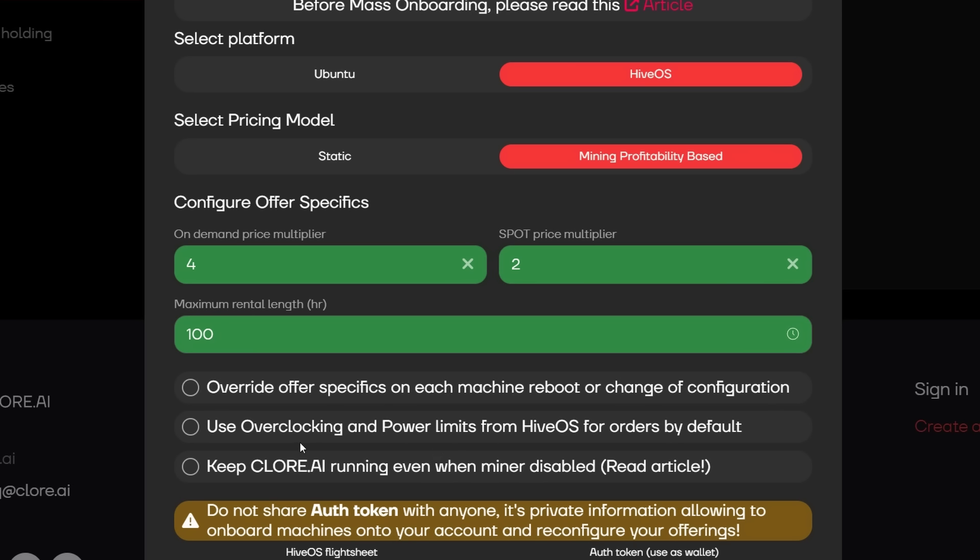The second option is Use Overclocking and Power Limits from HiveOS for Orders by Default. This keeps your overclock settings from HiveOS on your GPUs. If you don't use this, people renting your hardware could max out your power — full TDP — potentially blowing breakers, power supplies, and everything, depending on how your rig is set up. This option is not checked if you plan to do AI rentals where people need full power. I am going to use this one because I'm keeping my HiveOS overclocks and just renting to other crypto miners.